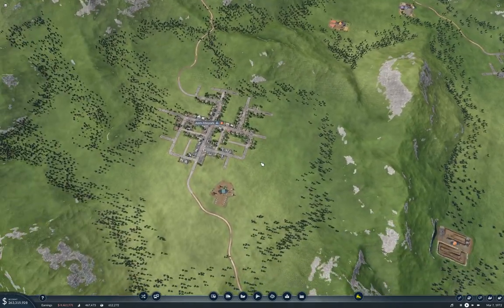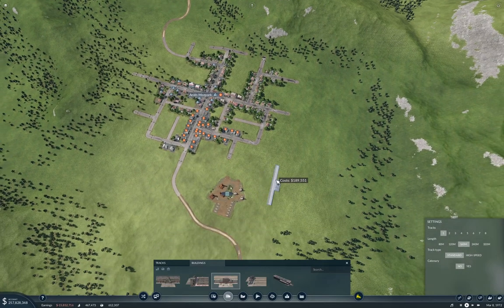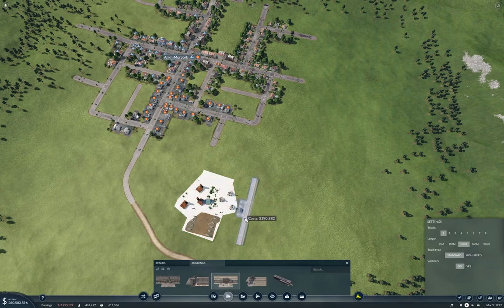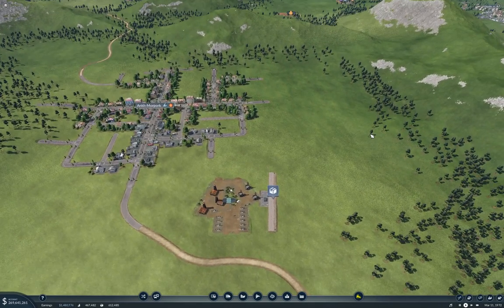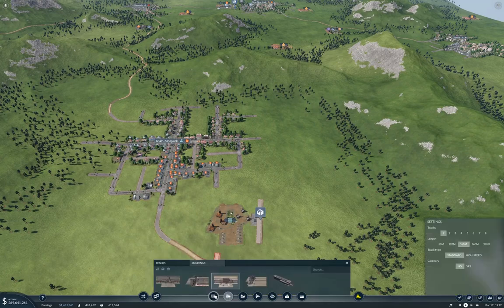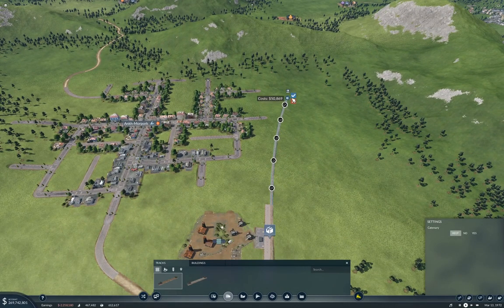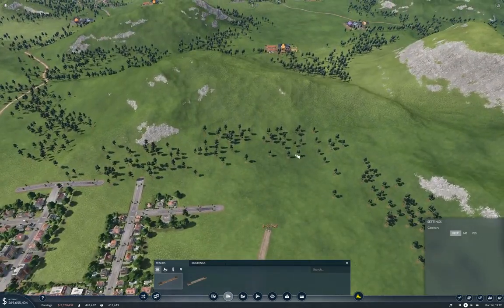That tells me the station here needs to be built — it's going to be one of those with one track, standard, no catenary. That's the wrong way around. We can kind of angle it like that and that should be good. Ankh-Morpork oil well. Now I need tracks — we'll go off this way. Let's just make that perfectly level here and grab a track here. That's getting that going.